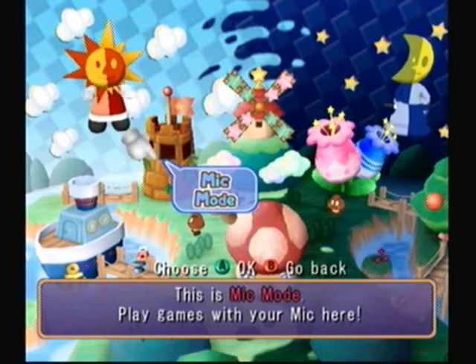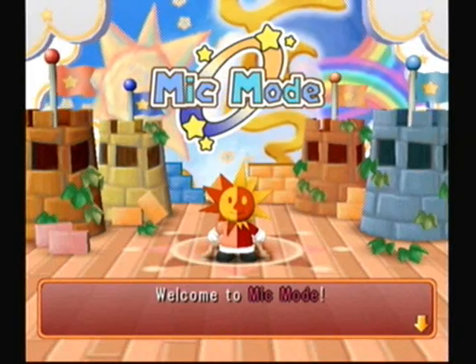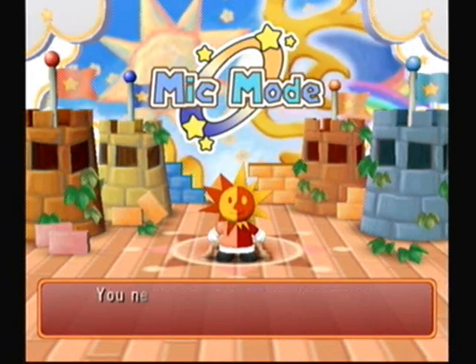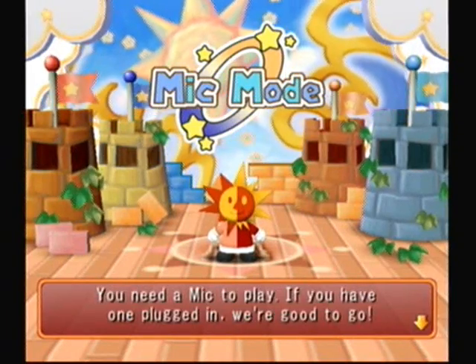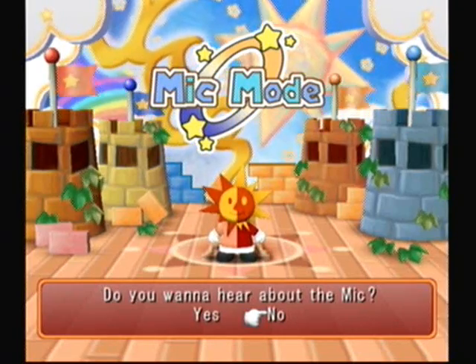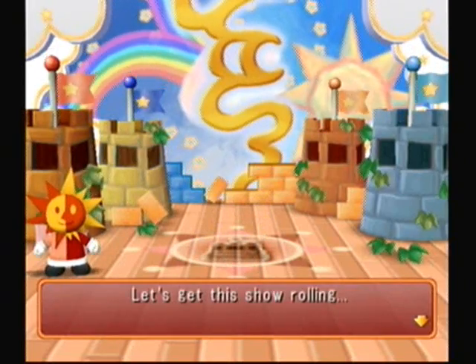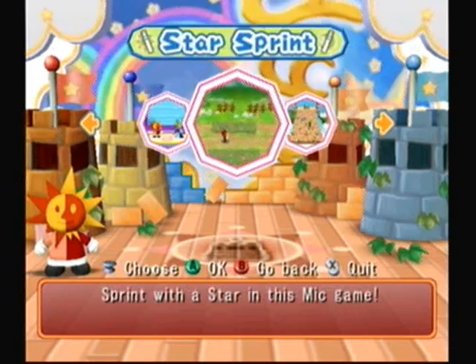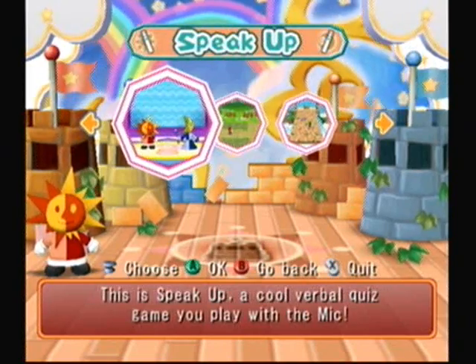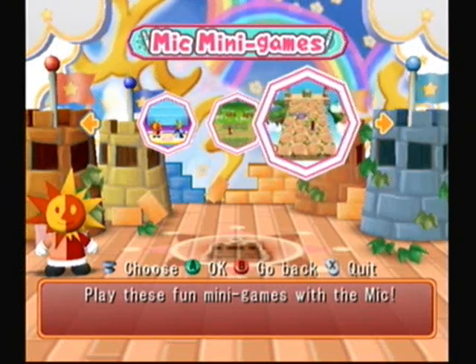For today, we're actually going to be doing Mic Mode. Mic Mode is a small little place you can go to play some unique mic minigames. Brighton is the MC of Mic Mode, and he wants to know if we want a tutorial on the mic. There are three different modes inside of Mic Mode: Speak Up, Star Sprint, and the mic minigames of the game.